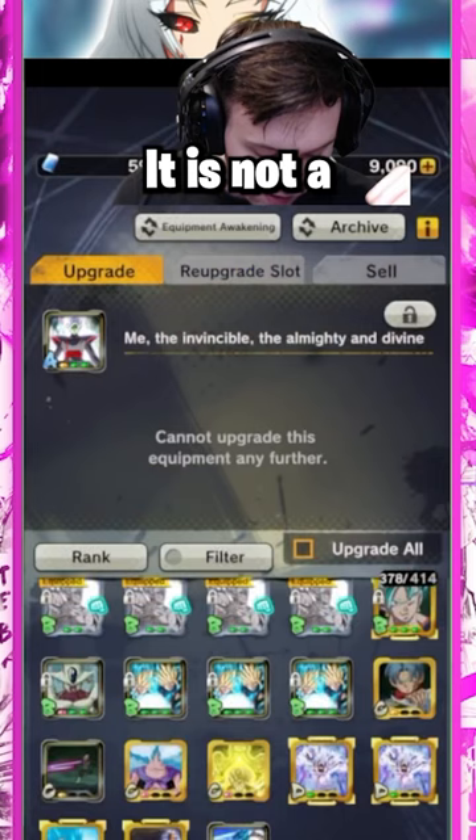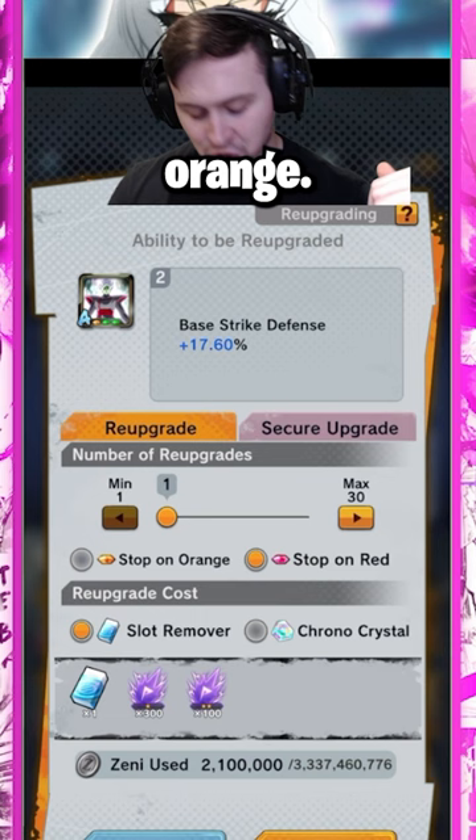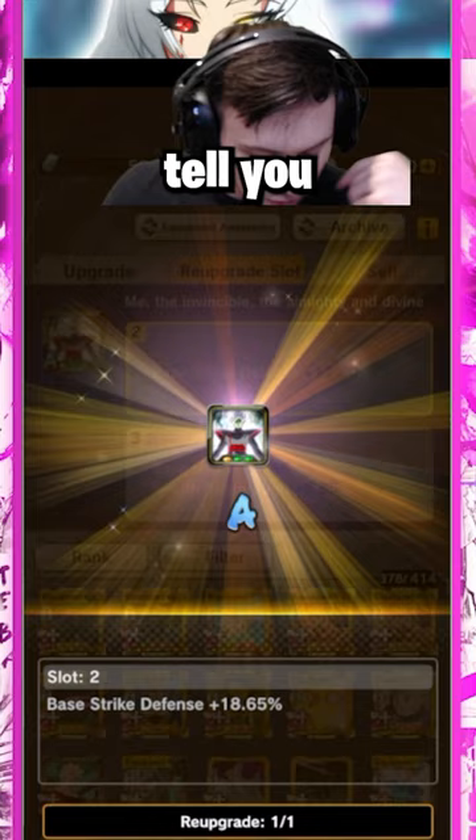You will then click re-upgrade slot. You will then pick which slot you wish to re-upgrade. You can have it stop when it gets to an orange or red. Red is better than orange — red is closest to the max. You will then decide how many times you want to re-roll. You will click re-upgrade, it'll show you the cost, you accept, and it will then tell you if you got it or not.